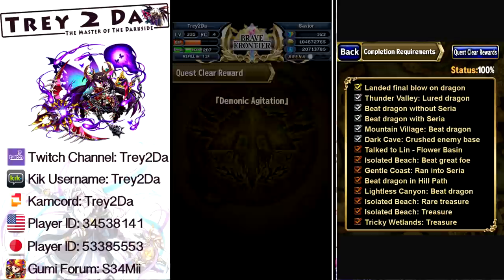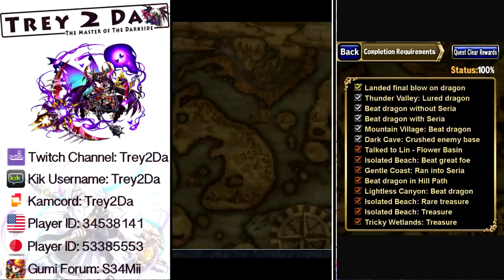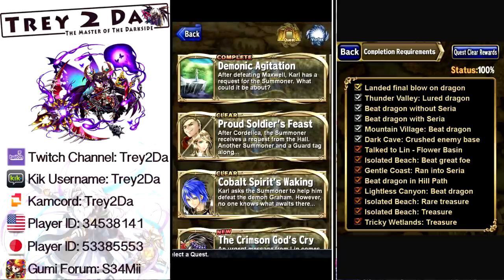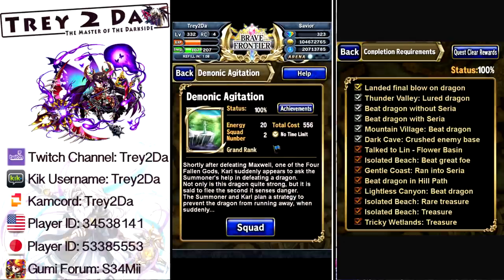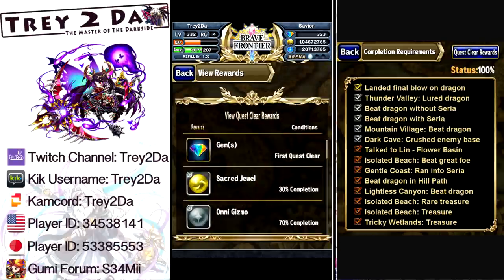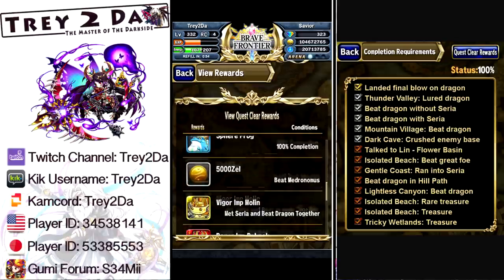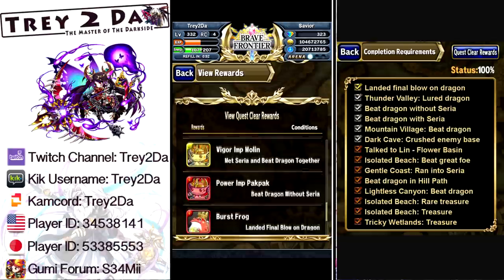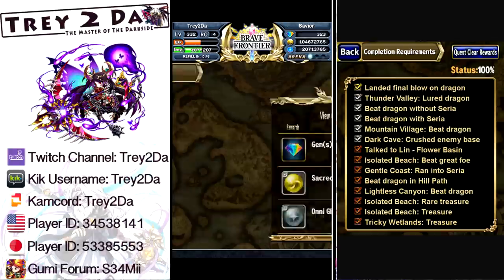So there you go — a quick run-through of Demonic Agitation. Hopefully the explanation I gave was good enough for you guys to achieve 100%. Just so you can see the rewards: you get a gem for First Clear, Sacred Jewel at 30%, Omni Gizmo at 70%, Sphere Frog at 100%, 5K Zale, Imp, another Imp, Burst Frog, and a Muramasa. That's the reward you get from this one, guys.